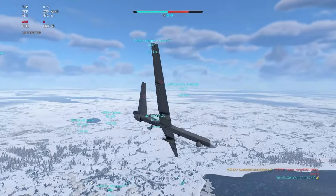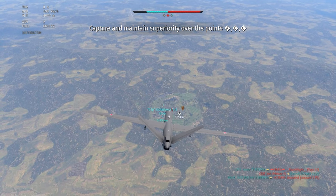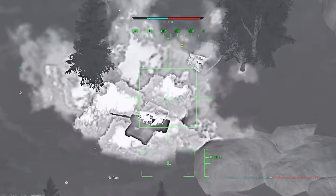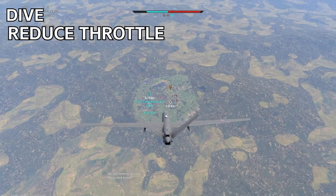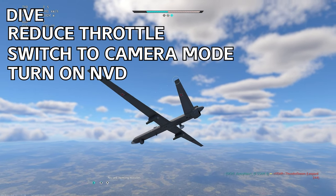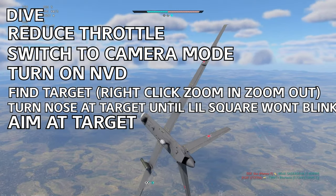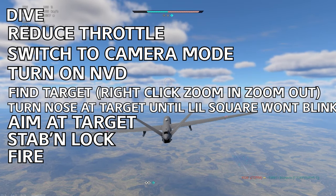While you're in camera mode, at the bottom of your screen you'll see a tiny square. If it's blinking, the missile cannot be launched. To prevent that, as soon as you spawn you need to dive down. Here's the order: spawn the drone, drag your mouse down to dive, reduce throttle all the way to zero so you don't rip your wings, press V to switch to camera mode, open thermal vision, find targets, turn your drone towards the target, make sure the square is not blinking, aim at the target, press stabilization, and you'll see a square around the enemy. Launch the missile — and that's it.